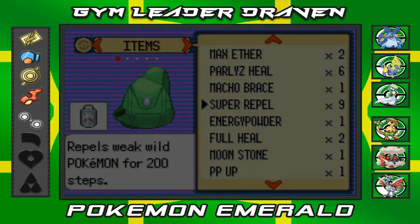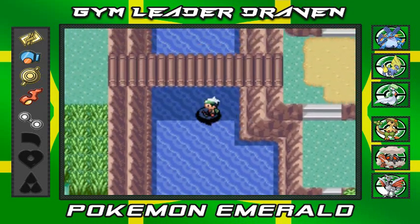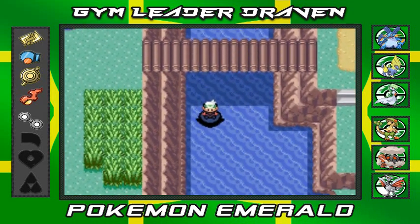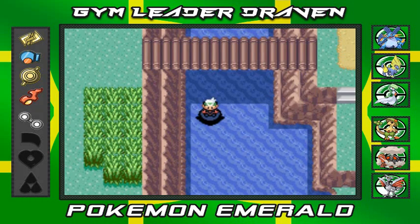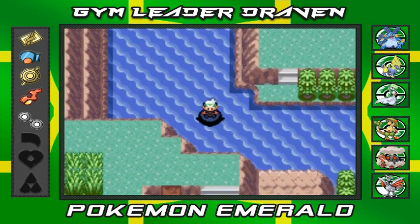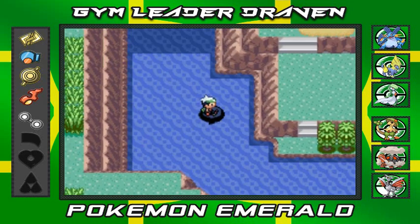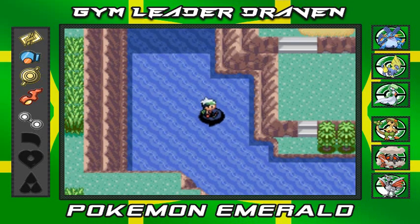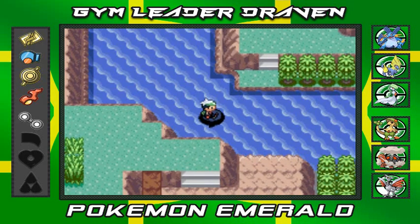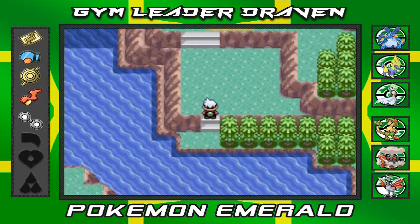You can actually find a Feebas right around here somewhere. In Pokemon Emerald, Ruby, and Sapphire, it depends on specific squares — a whole bunch of things factor in. If you know what I'm talking about, comment down below and give me a description of the Feebas mechanic.